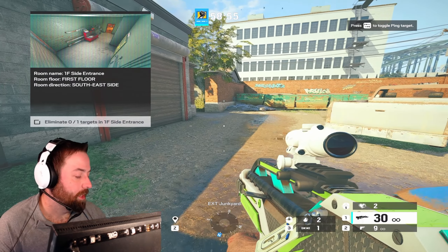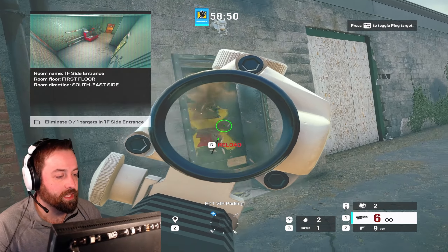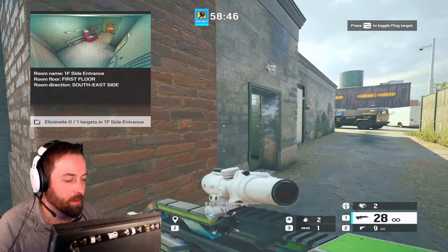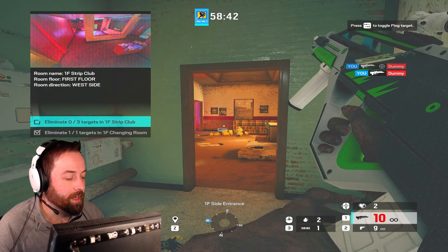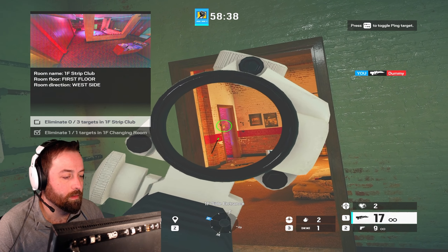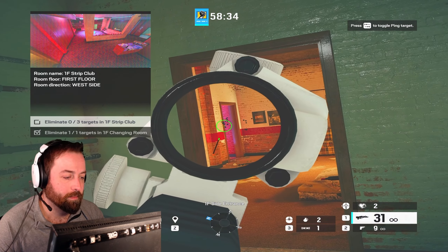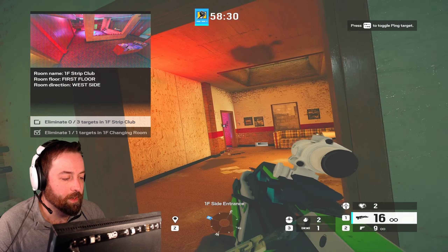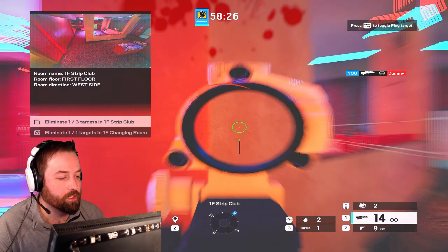Now let's talk about why Finka is such an amazing operator. She's one of the best entries in the game, being able to take a fight through her Spear. Let me just show the recoil for a second — it's pretty tame. You do have to pull it a little bit, but that first shot is pretty tough. Over tap fires, keeping a steady stream is honestly not super hard.